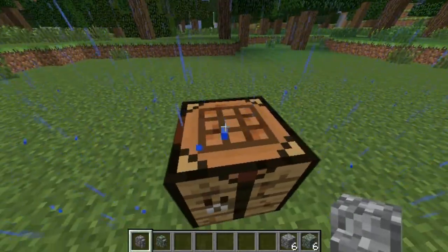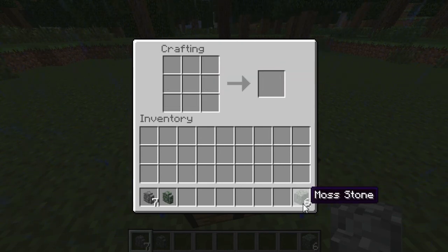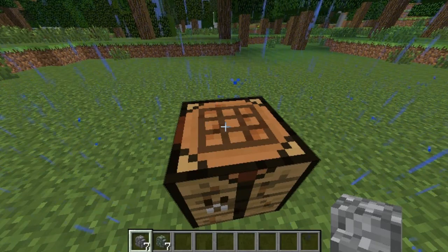The cobblestone wall and mossy stone cobblestone wall are really easy to make. For a cobblestone wall, you need six regular pieces of cobblestone filling up the bottom half of the crafting bench, and you get six cobblestone walls. Same for the mossy stone — fill up the bottom half with mossy stone and you get six mossy cobblestone walls.